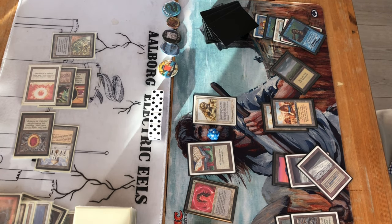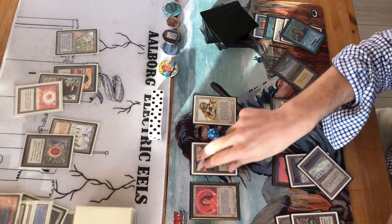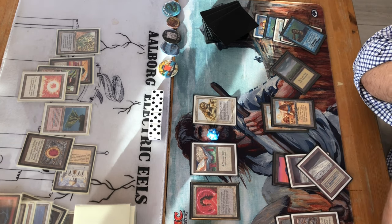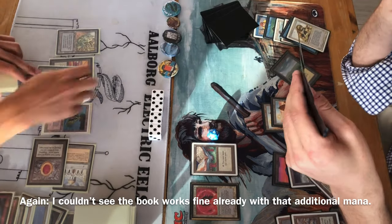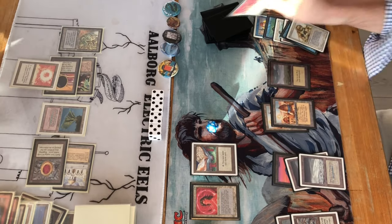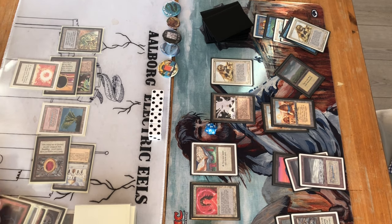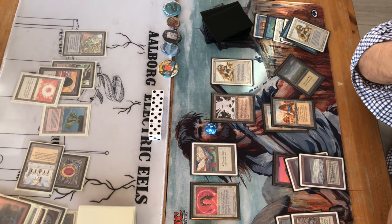Another viable option would have been to bolt the Lion and then start attacking with the Factory. But Atак still has the Library — the longer this game takes, even though the Atак deck tends to run out of steam late, he'll draw twice as many cards. He bolts the Lion and now attacks with the Factory. Things are getting really dangerous for the Agro/Control deck. Jesper draws in the opponent's end step, takes a point of damage from City of Brass, then plays a Factory and Lion as blockers against that single rampaging Factory from Jens Ole.